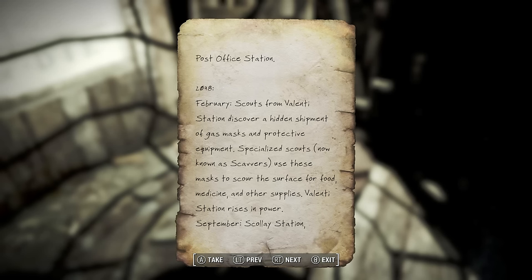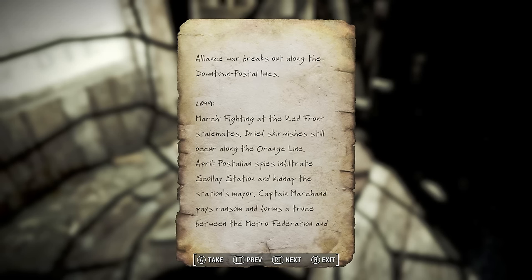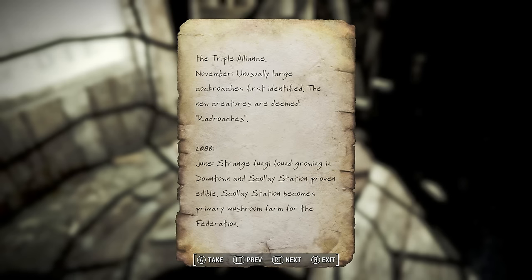A year later, February: scouts on Valenti Station discover a hidden shipment of gas masks and protective equipment. Specialized scouts, now known as scavers, use these masks to scour the surface for food, medicine, and supplies. Valenti Station rises in power. September: Scolay Station, River Beach, Patriarchs Place, and College Square all pledge allegiance to Valenti Station, now known as Downtown, forming the Metro Federation. William Mark Clan leads as head captain. October: Post Office Station, Postal MCM, and Andrew Station form a triple alliance against the Federation. December: the first Federation-Alliance war breaks out.